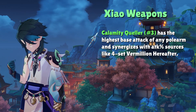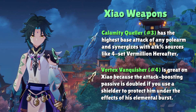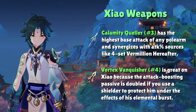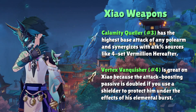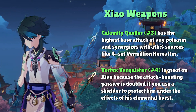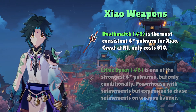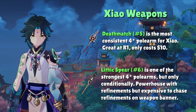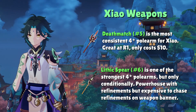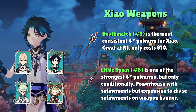At number 3 and 4, we have Calamity Queller and Vortex Vanquisher. Calamity Queller is the newest addition and is pretty good — its super high base attack means better value out of attack percent buffs or artifact stats. Vortex Vanquisher has the same idea as a stat stick for attack percent. We often use Xiao with a shielder during his elemental burst, so the passive being doubled when shielded is surprisingly useful. Beyond these four 5-star polearms, we have some strong 4-star options: Deathmatch at spot 5 and Lithic Spear at spot 6. R1 Lithic Spear can be less consistent given how hard it is to get refinements, and we can't maximize its passive since most Anemo batteries are from Mondstadt or Inazuma.